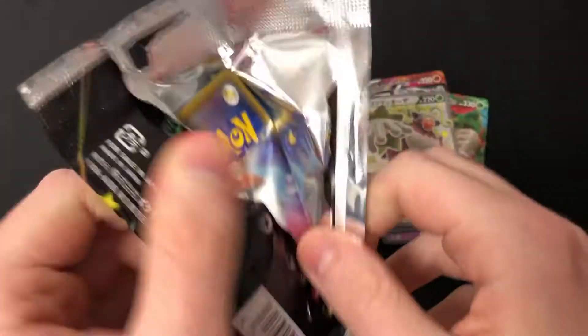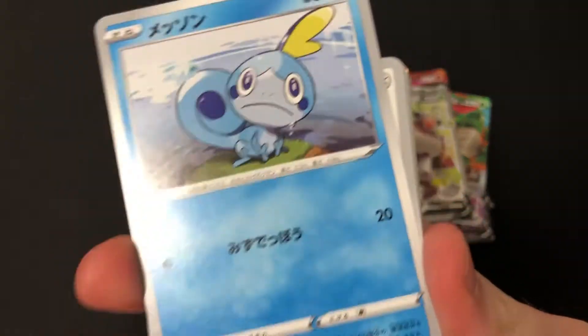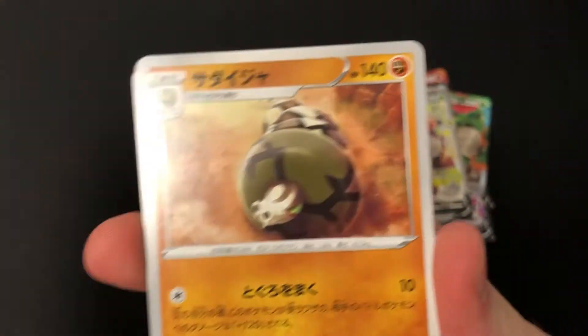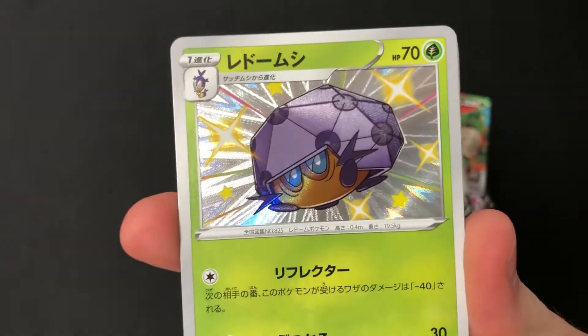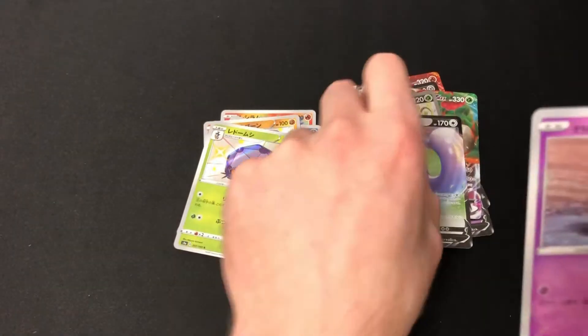Hopefully maybe I get a full art trainer in this last one. If not, it's been a pretty disappointing box, so it'll be good to have something different next week - take a break. Here's a shiny bug, Tapu Koko, Galisopod, and a Ditto V.